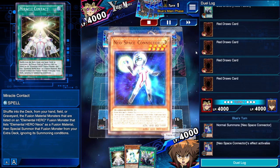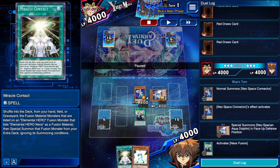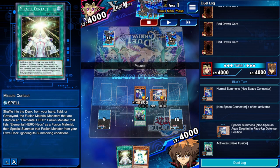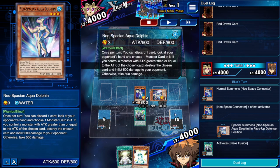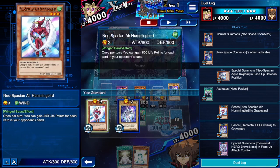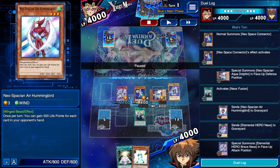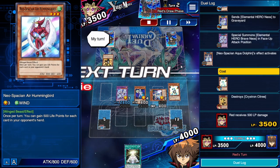I summoned Neospace Aqua Dolphin first because I wanted to see his hand and know which deck I was playing against. I decided to use Neos Fusion first because I had enough attack to destroy a monster in my opponent's hand. By sending Neos Fusion and Hummingbird, I set up for the next turn — with Miracle Contact I now have access to Storm Neos, the ace card of this deck.